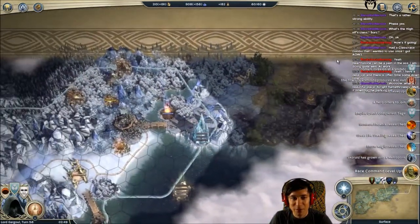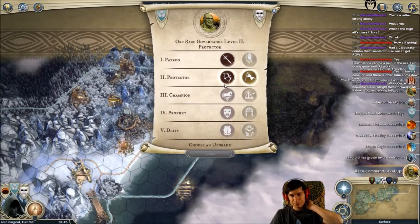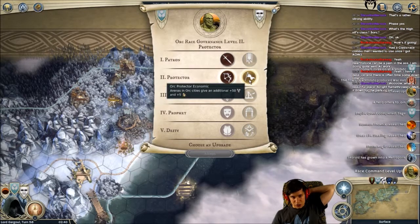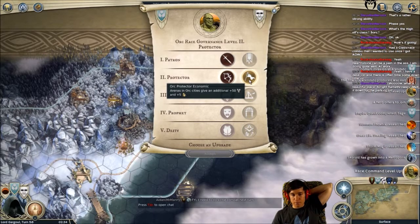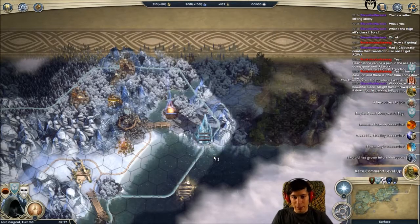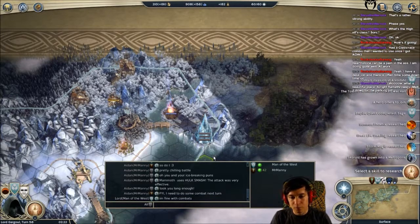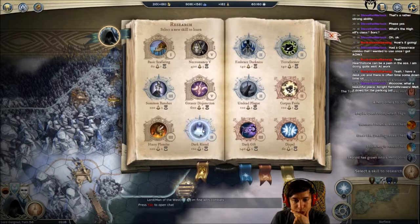Something happened here - race command level up: orcs, razor bows gain plus 5 health and an additional 3 damage. Arenas in orc cities give an additional plus 50 growth and plus 5 gold. I'm fine with that combat - go for a full battle. Fine with combat. Alright, we got that awesome ability: dark ritual - sacrifices 150 to spawn 3 cadavers near target owned city, transforms 20% of the city's terrain to blight.